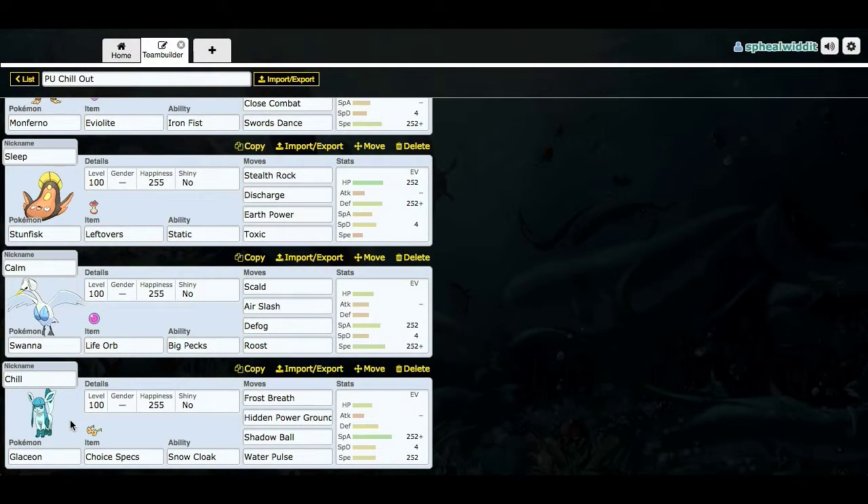And then lastly I got Chill the Glaceon, because I need something to chill down the mood here. It's got Choice Specs, Snow Cloak, Frost Breath, and Hidden Power Ground. Obviously you got your STAB. Frost Breath especially because it gets through setup like Clefairy and all that. Hidden Power Ground to hit fire and steel types. Shadow Ball because it doesn't have much coverage. And Water Pulse just for Camerupt, basically.